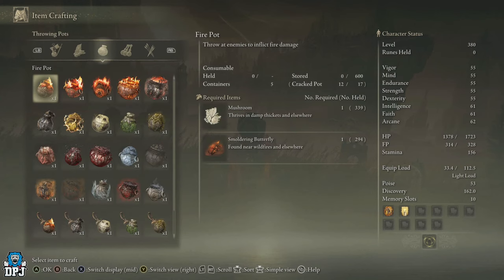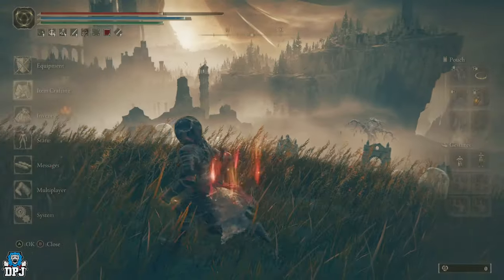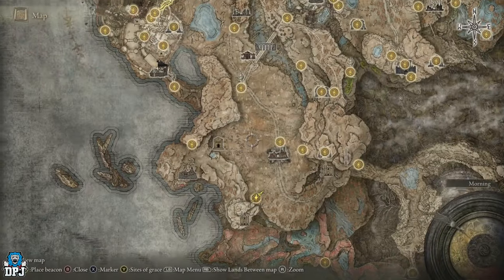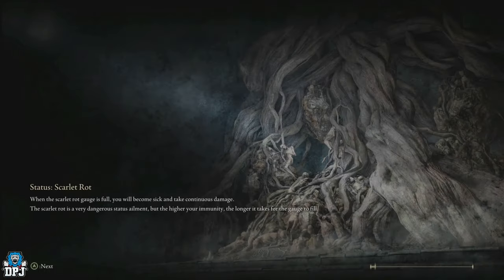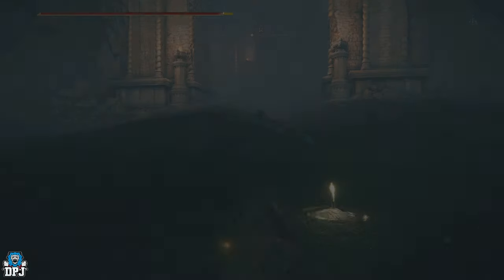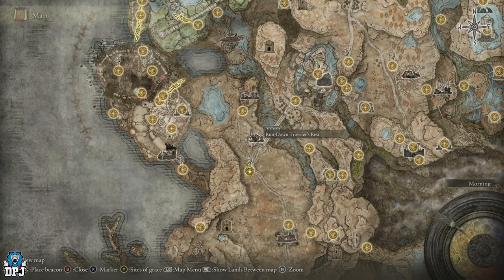First things first, you need to be able to craft a Hefty Furnace Pot. To get the cookbook recipe to craft this, you need to come to this point on the map — the Three Paths Cross grace — right here. From here you get the cookbook and two other important ingredients to craft this.